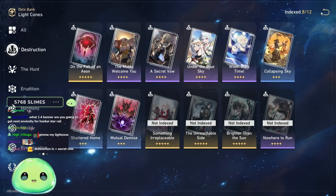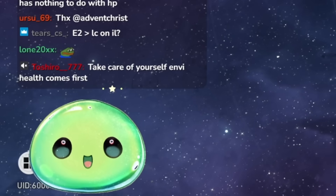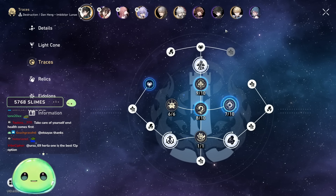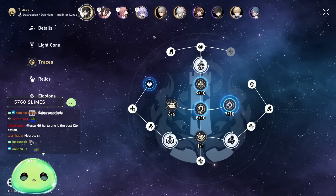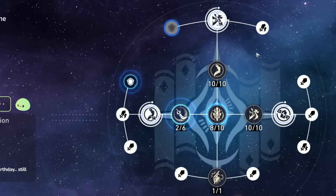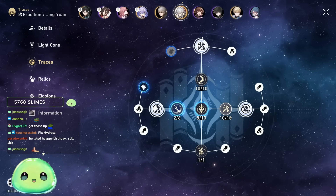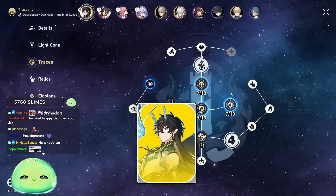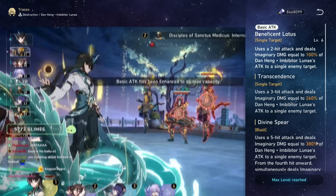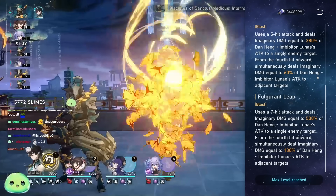Those are my light cone options — Dan Heng is a very simple character to build in that regard. Now let's quickly look at traces. Most of his traces you're going to want to max out, because all of them benefit him. He's not like Jing Yuan where I have certain things maxed but skip the auto attack. Dan Heng wants pretty much everything maxed out except the HP trace. Basic attack is going to be your bread and butter — that's kind of what you're doing with Dan Heng.